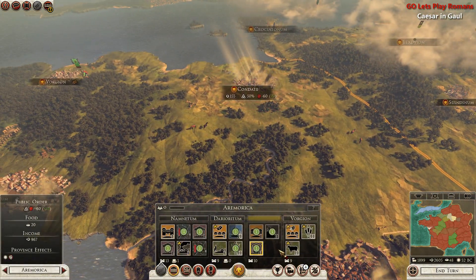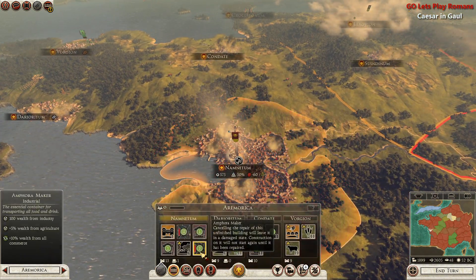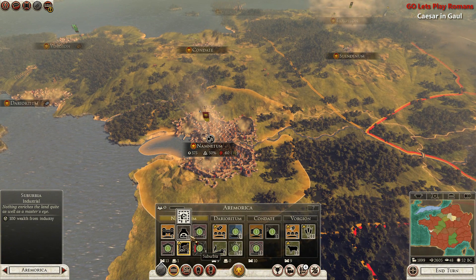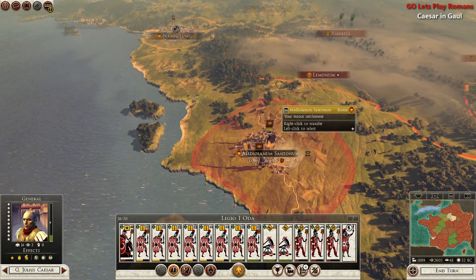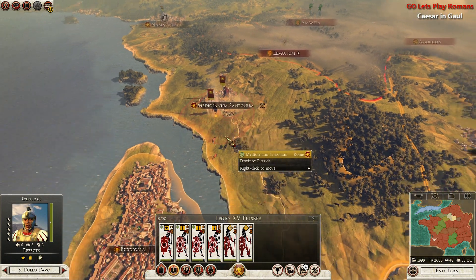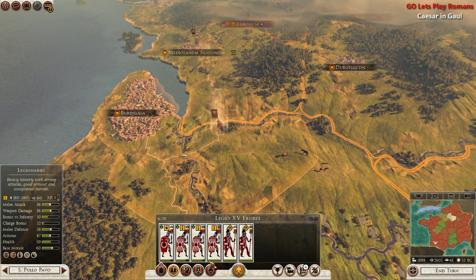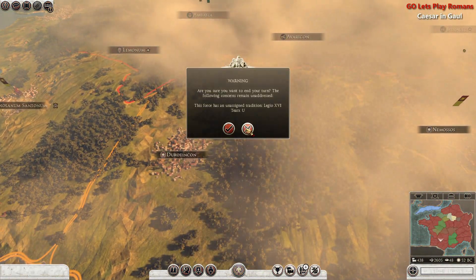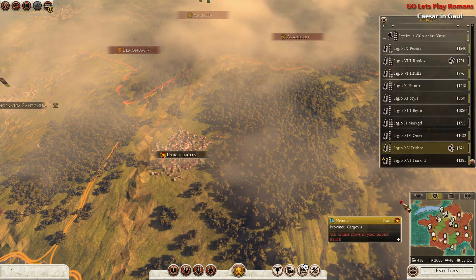Condate could use some love. Repair that. 200 wealth... we need to have a treasury. These two armies are currently recovering from the previous encounter. But with that being said, I am actually going to recruit some additional men. We need some additional blisters. So I'm going to end the turn once we have the 16th legion all sorted out.